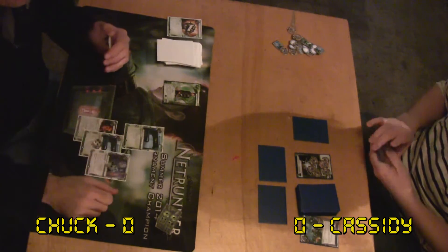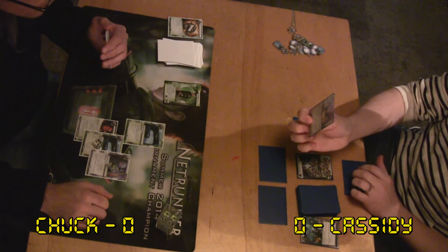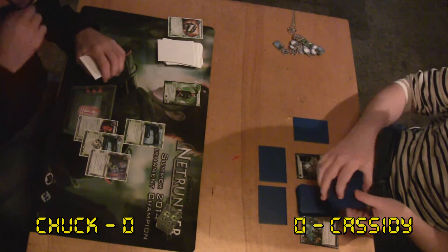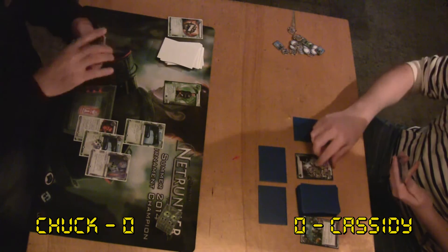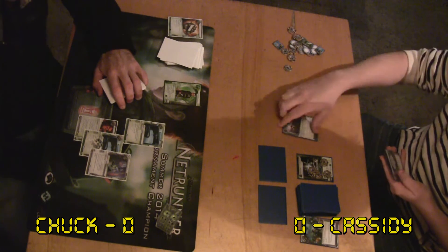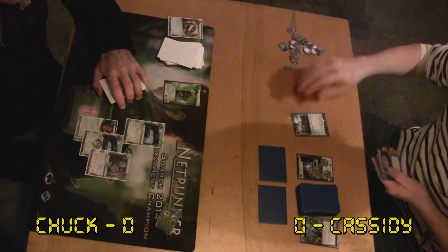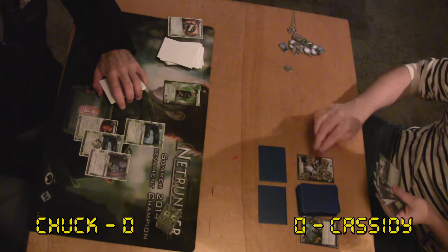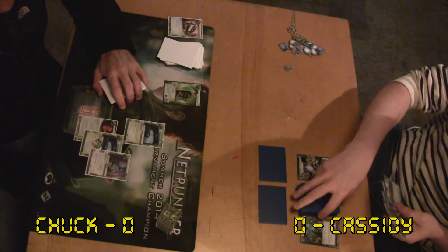There's a Plascreed on the table — it's probably important on Blue Sun. Cassidy's sort of strange; he doesn't always play Scorches. But the first card seen in the game was Punitive Counterstrike, so I think that's why. So it's hunting for three-point agendas. He rezzed the root and then bounced it to hand — looks like he changed his mind.